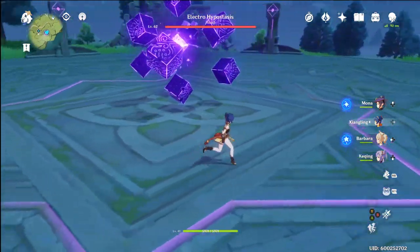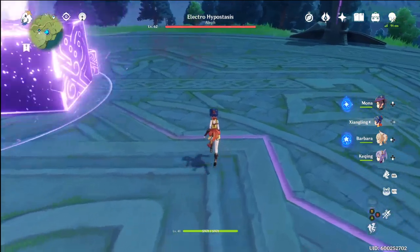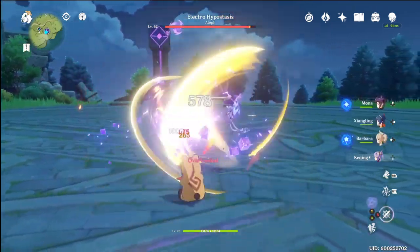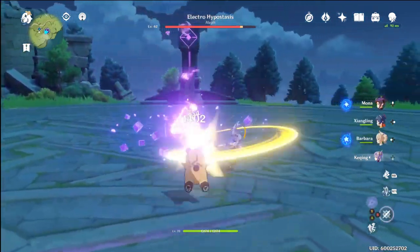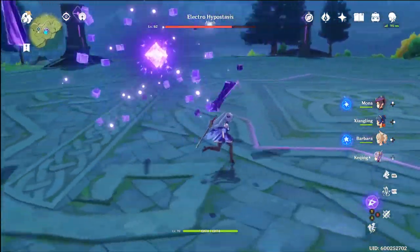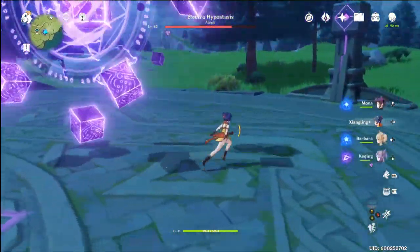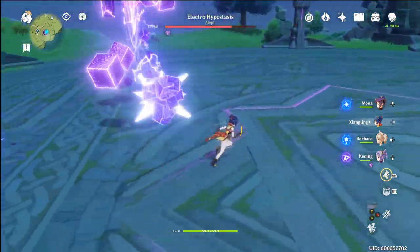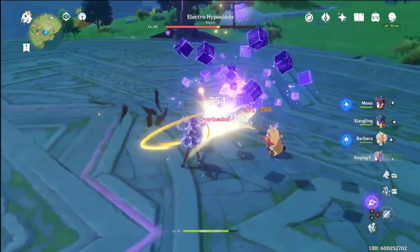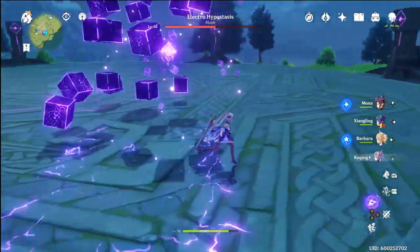I've fought this cube like 50 times so I shouldn't do too bad. I have a fire character here just to have the fire proc. Her combos: the last hit of her combo I do a charge attack — it does more damage than if you just do the regular attack and it keeps her stationary. Her fifth attack on the combo kind of drags you forward and gets you in weird situations sometimes. But you can see that crit did over 2,000 damage, which is pretty nutty.